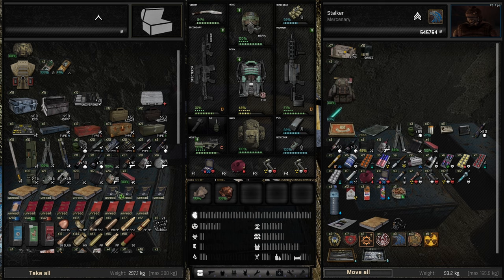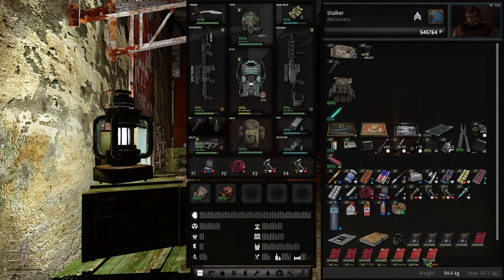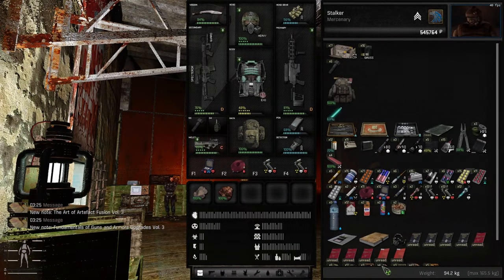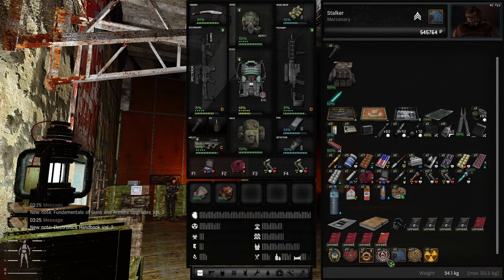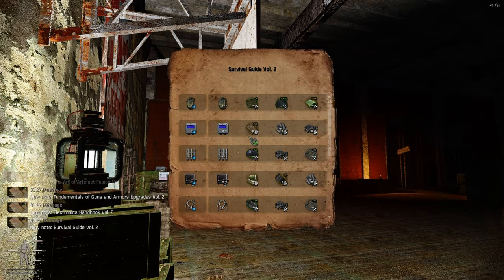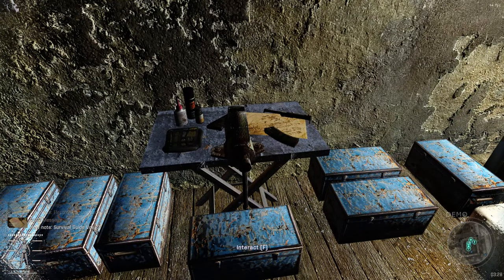For recipes, you just buy them and double-click them, and suddenly you have the recipes unlocked. After reading mine, I should be able to craft pretty much anything.